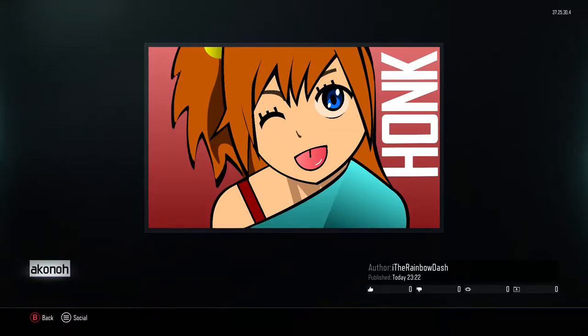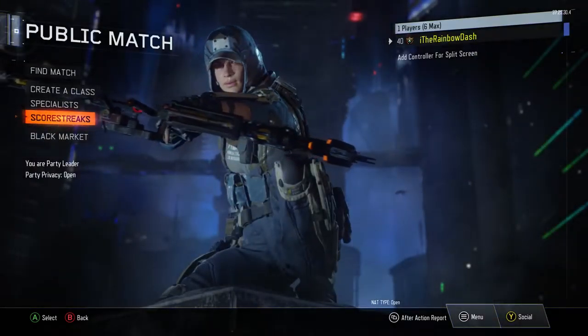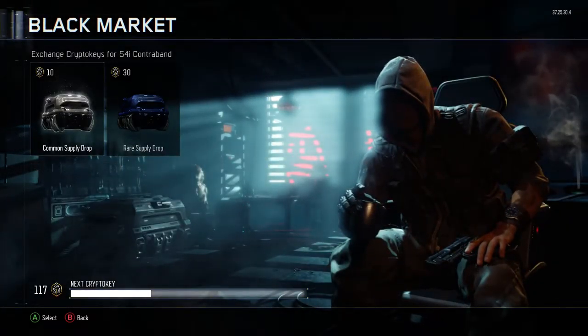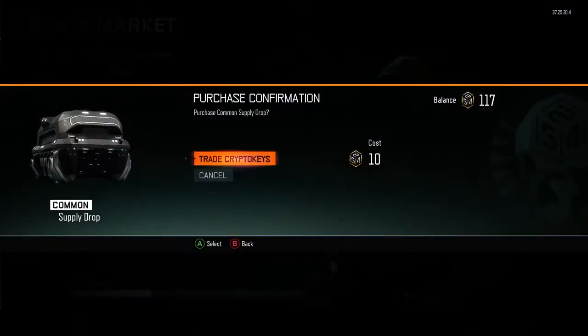What's going on guys, this is the side of the rainbow dash. I'm going to do some flicking supply drops, or whatever the hell they're called. Got 117 crypto keys, so we're going to open up a level of them and see what we can get. I'm expecting nothing.